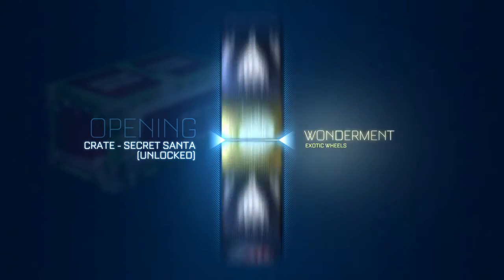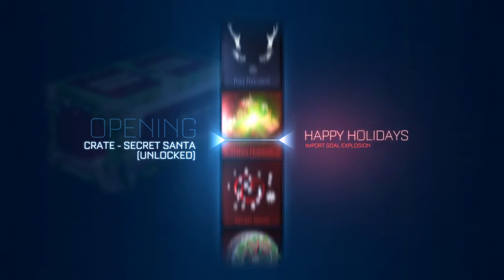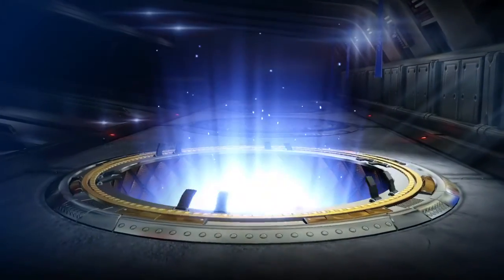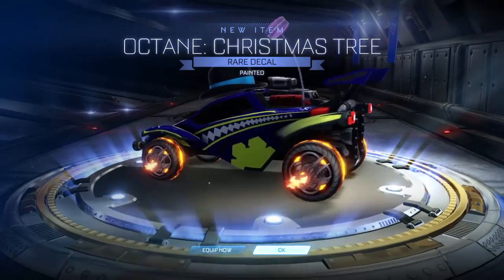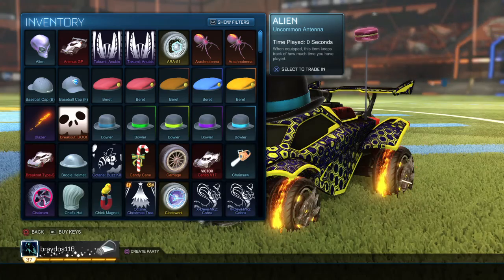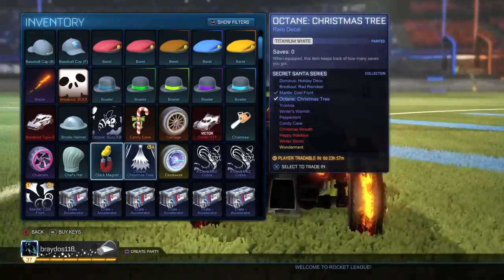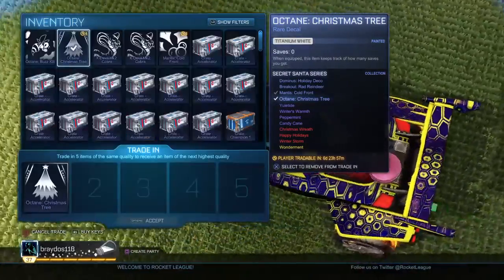I'm going to close my eyes - I can still hear the sound though. Looking - Octane Christmas Tree decal! I think that's Saffron? No wait - what is that? It's white. Oh damn - that's Titanium White! Damn, holy shit. Alright, come on - give me one of these two, that's so good. Closing my eyes again - you guys are going to have to trust me. I can hear it. Looking - Peppermint wheels. I don't mind Peppermint wheels - they could be handy for trade-ups later if I get more crates.